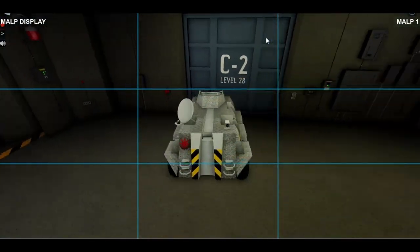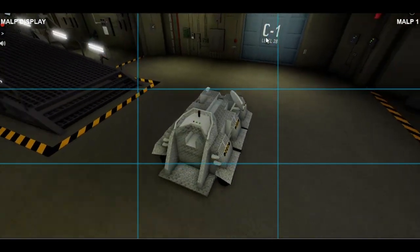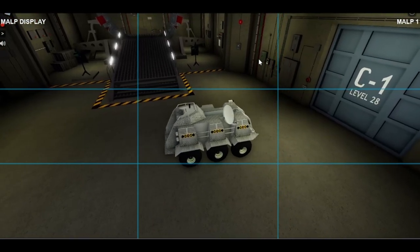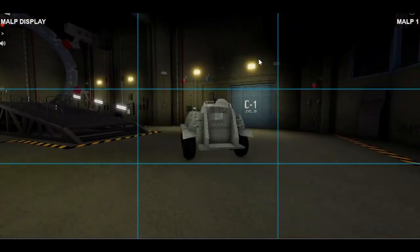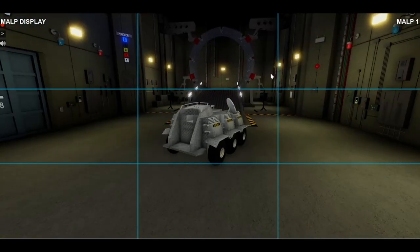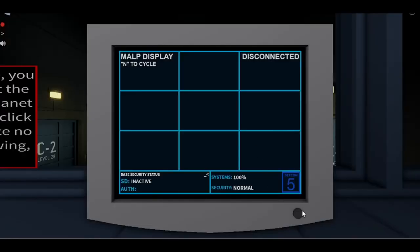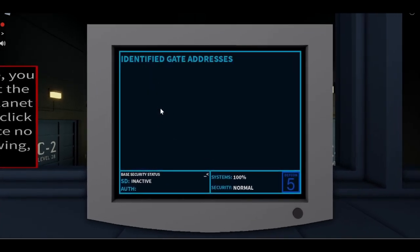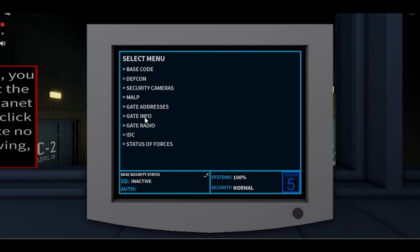As you can see, the mob can no-clip through the doors, but sadly it cannot go outside of the gate room as that would result in abuse. You can see it can go up on the ramp and go to the target.